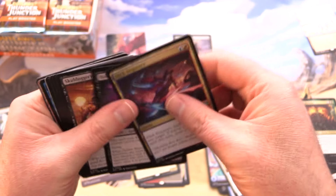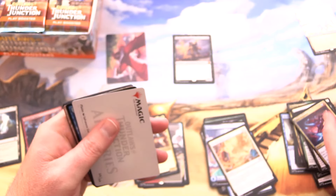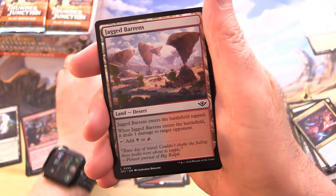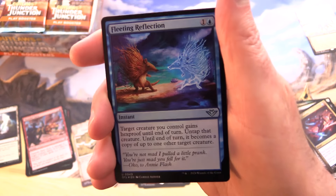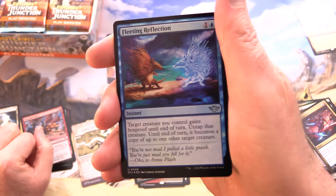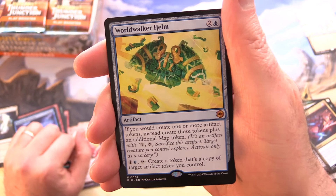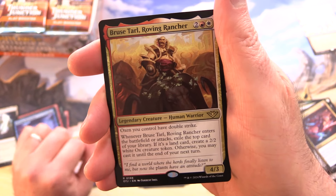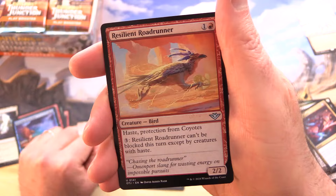Let's see what we get in the next one. Quilled Charger Porcupine Mount — that's a bit disturbing. And we have a Signed Planes, loving the artwork here. Our second art card — we've got a Foil Fleeting Reflection, followed by Ride Down, and a Mythic World Walker Helm. I think we've got a couple of those out of the pre-release packs.